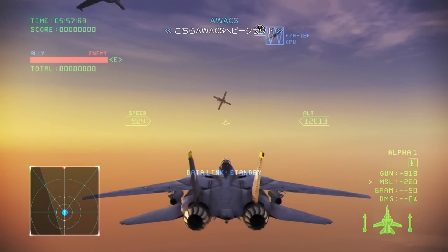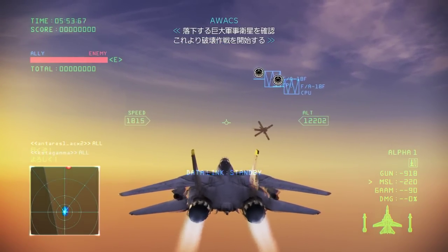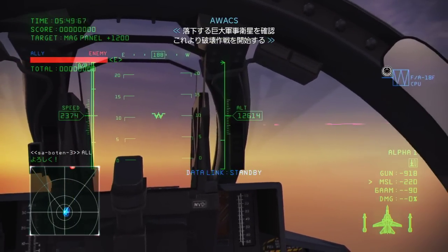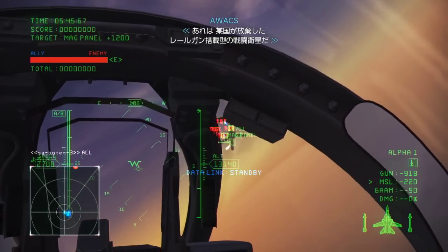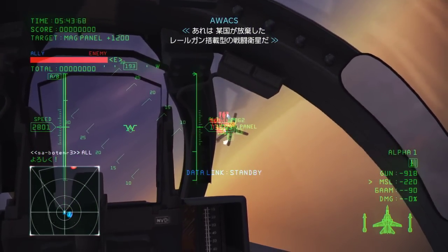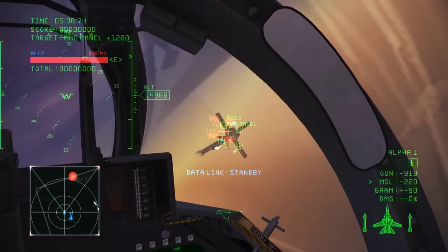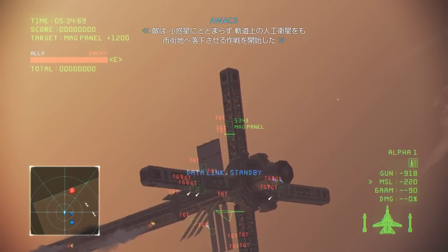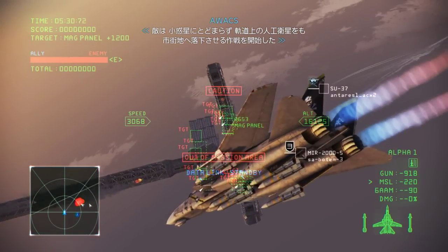This is AWACS Heavy Cloud. Incoming fall of large military satellite confirmed. Commence attack operations. It's confirmed to be a kinetic energy weapon equipped combat satellite. It's from a program that was previously abandoned by a foreign nation. Not content with dropping asteroids, the enemy has now commenced an operation to drop the satellite from orbit onto the city.